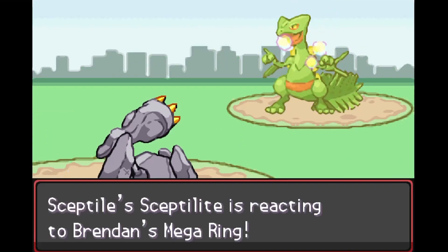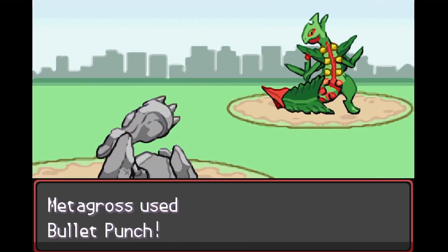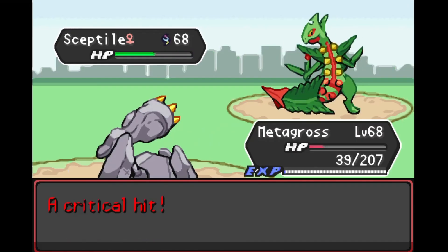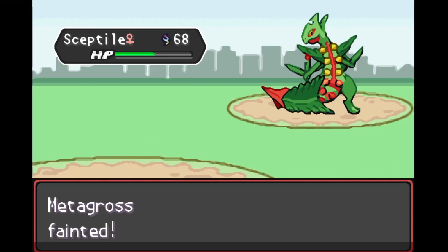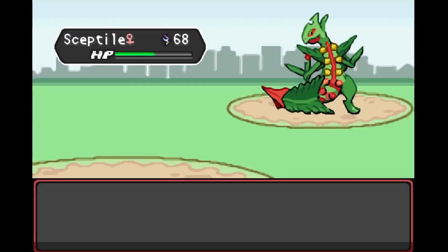Sceptile comes out next. We know he's faster so we want to get off some priority chip damage before we go down. We land a lucky crit and it deals about half his health, but inevitably we go down to the Earthquake and that's Metagross down. That's okay though — Metagross did his job. We really only needed him to deal with that Gengar, and we've got something in store for Sceptile as well.